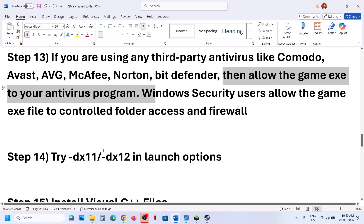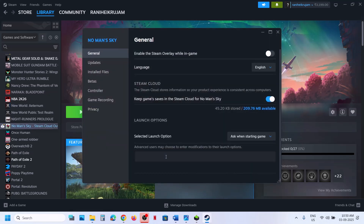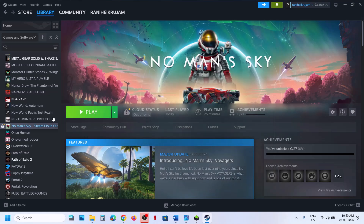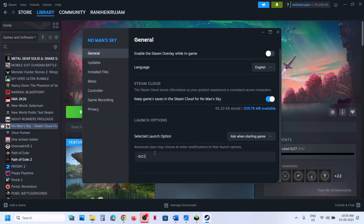The next step is to try DX11 or DX12 in the launch options. Right-click the game, go to Properties, and in the launch options type '-dx11'. Launch the game and check. If still not working, try '-dx12'. If neither works, remove the launch option and follow the next step.